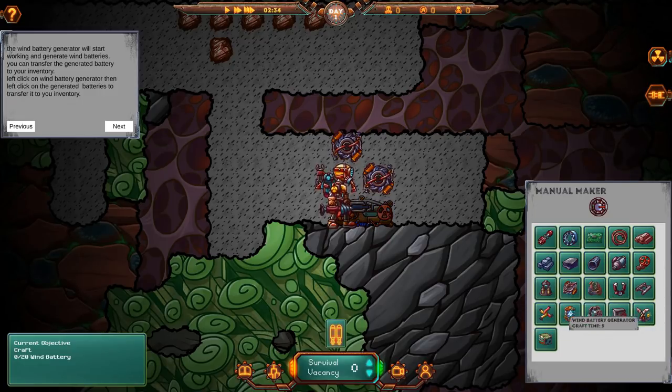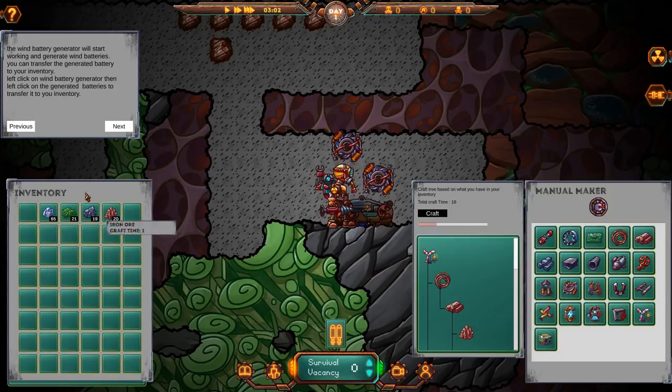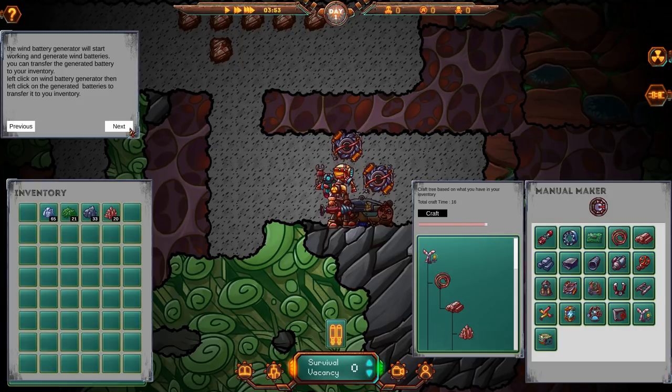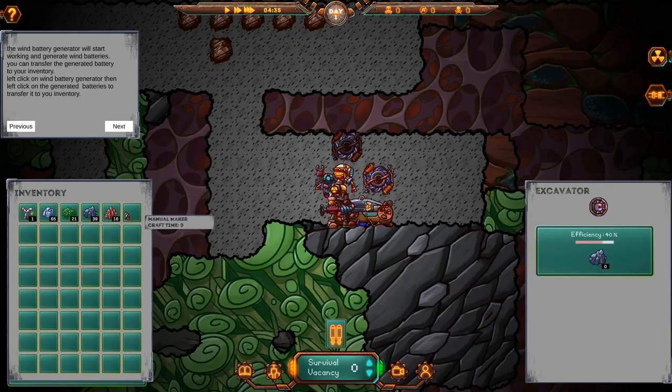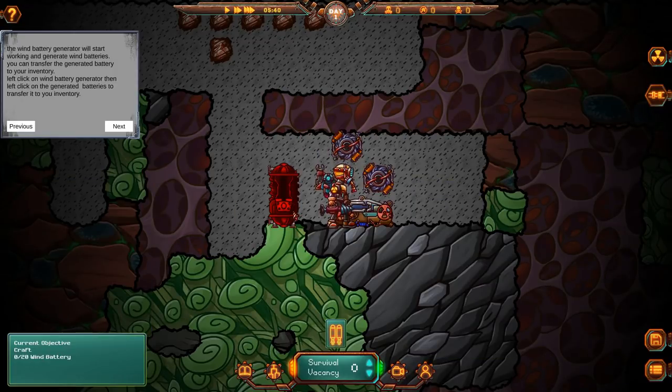So it wants me to make a wind generator right here. I already have the stuff — I wasn't honestly sure if I had enough, but I do. Because we dug through all this copper, and you need a lot of copper and iron and stuff. And this is producing iron for me. The nice thing is where I'm standing, it's producing everything so I can kind of just stand here and do this. The next thing it's going to want us to do afterwards is build a battery generator.